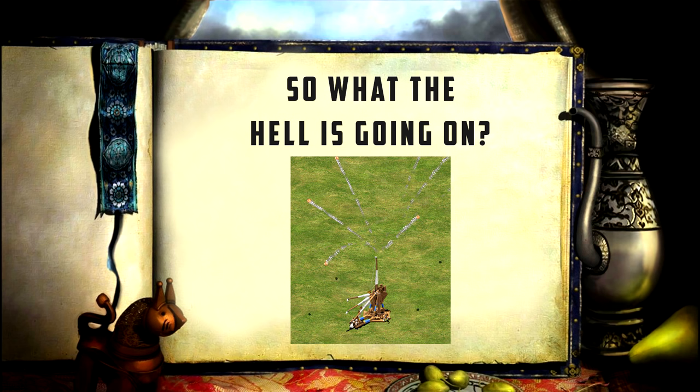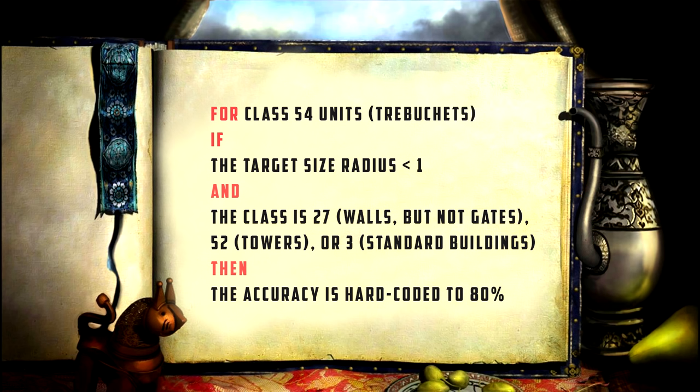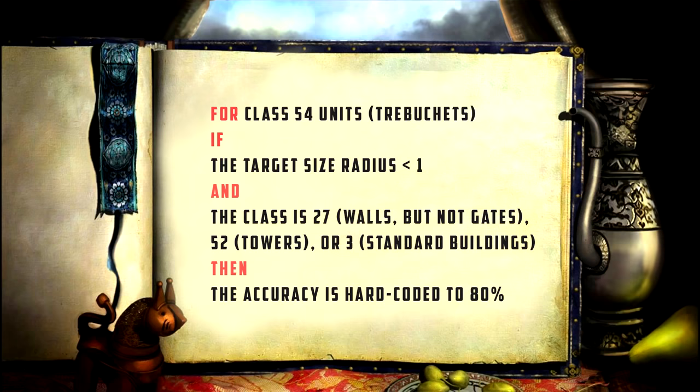This stays true for other units and buildings as well. There's only one explanation: something must be hard-coded in the game giving trebuchets more accuracy versus buildings. After digging into it, we found exactly what this is — all trebuchets have an 80% hard-coded accuracy versus buildings with a one tile radius or less. Any building that is one or two tiles square has an 80% chance of being hit when a trebuchet fires at it, regardless of civilization. Even the Huns' civilization bonus of 30% more accurate trebuchets doesn't affect this value — it remains at 80% no matter what.